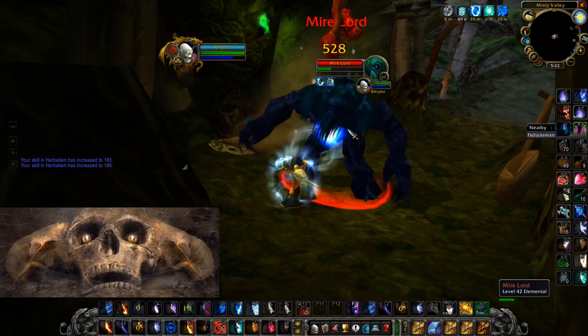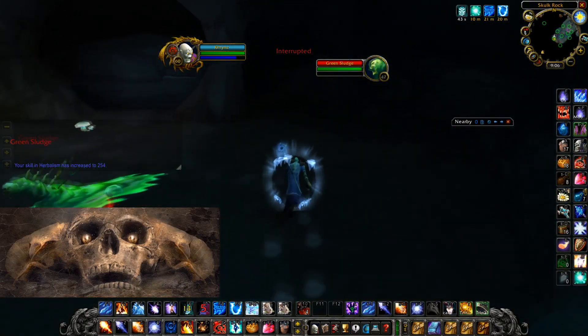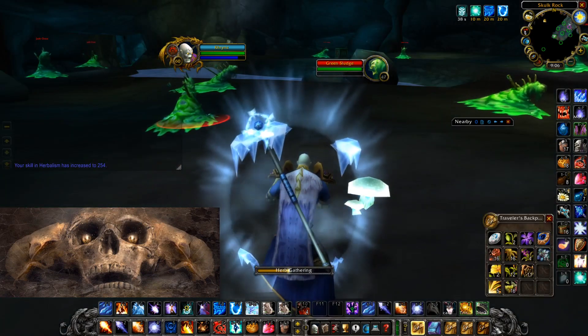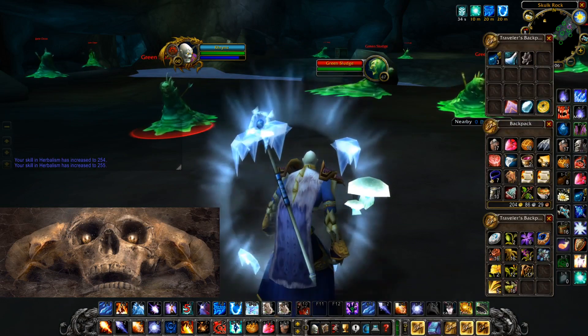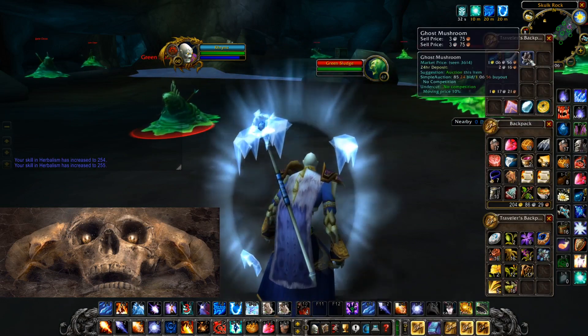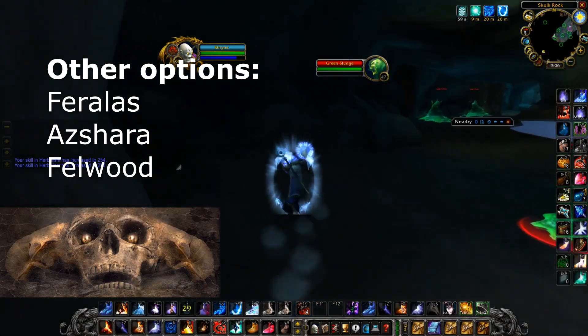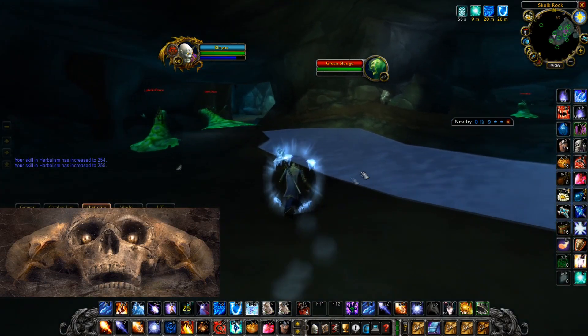At 250 I went to the Hinterlands, but I think it's good from around 230. You get Goldthorn, Sungrass, Khadgar's Whisker, Purple Lotus, and some Golden Sansam around 260. There are also some Ghost Mushrooms in the caves you can pick — all in all it's a good area. You can also go to Feralas, Azshara, or Felwood. If you enjoyed Swamp of Sorrows a lot, you can still pick Blindweed there if you so wish.